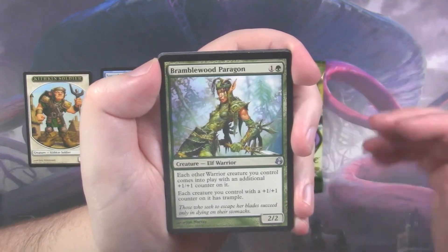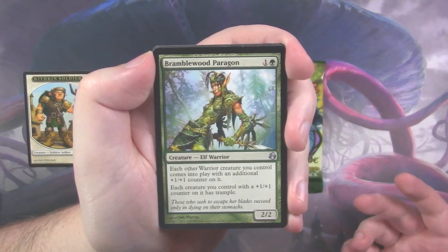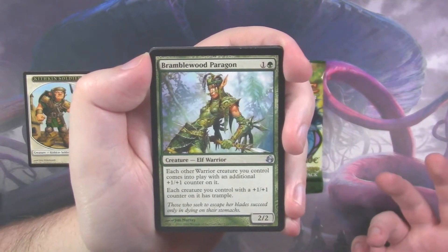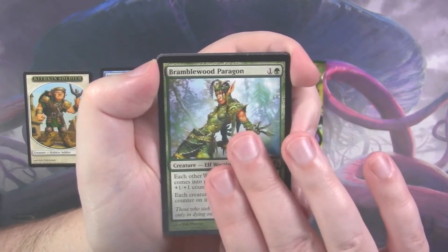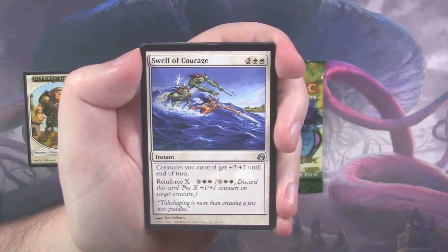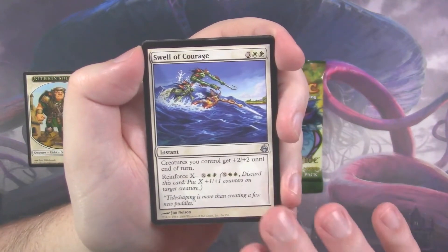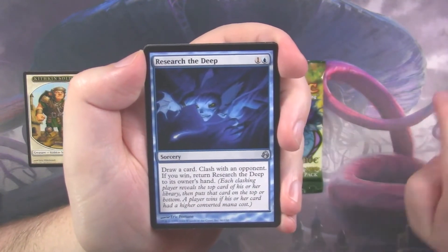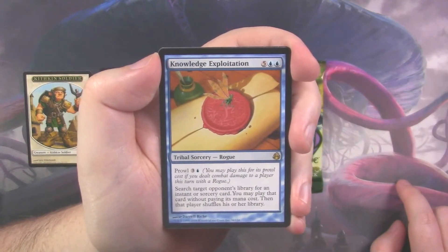We didn't see any of the commons of note, but the first uncommon of the pack is one of value: the Bramblewood Paragon — very good for the warrior tribal decks. Each other warrior creature you control comes into play with an additional +1/+1 counter on it, and each creature you control with a +1/+1 counter on it has trample. We've also got Swell of Courage, Research the Deep, and Knowledge Exploitation.